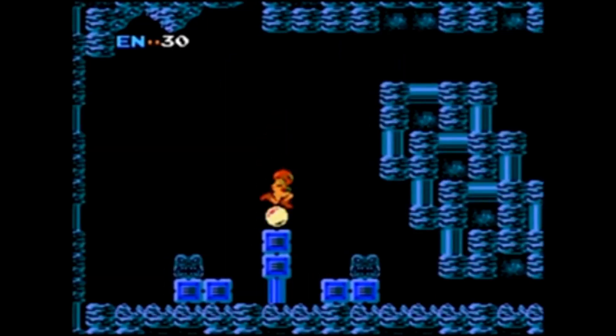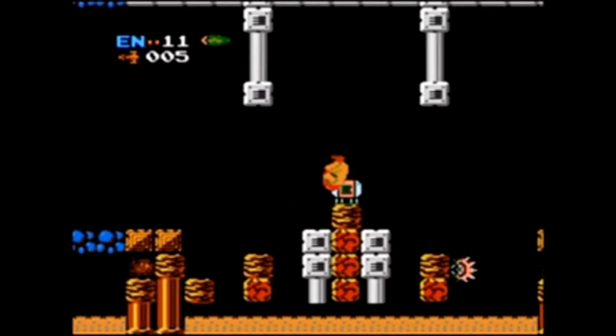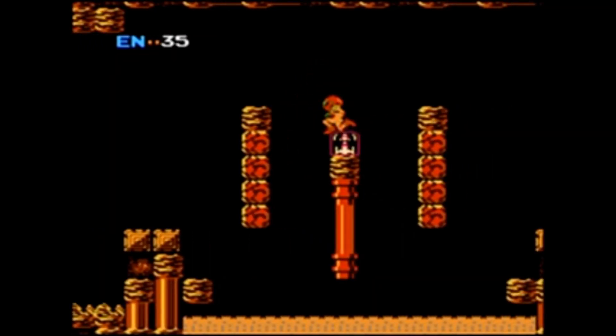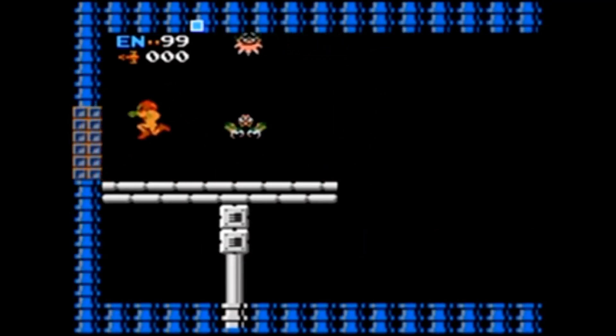So in Metroid, you collect different items like the Morph Ball, the bombs, the high jump boots, and then you collect energy tanks and missiles, and just items like that. And before you find these items, there are always red doors that take five missiles, as seen here.